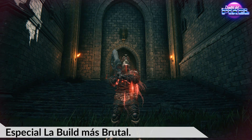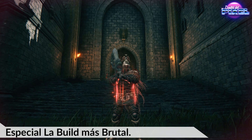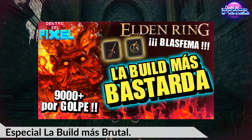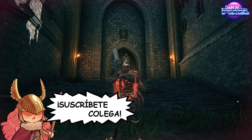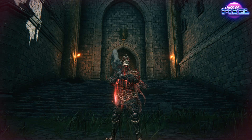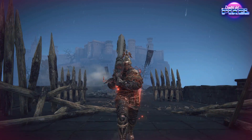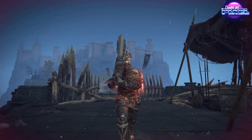Vamos con otra nueva build que muchos de vosotros me habéis pedido infinidad de veces. Se trata de usar el arma colosal que tiene una habilidad parecida a la build más bastarda, cuyo enlace también pongo. Esta arma es muy fácil de conseguir, es ideal para nuevos aventureros que no quieren complicarse mucho la vida. Es poderosa, colosal y estéticamente muy vasta, casi como un arma de la saga Monster Hunter. Vamos a intentar potenciar este espadón colosal para que haga mucho daño y pueda entrar en la lista de las mejores builds del canal.